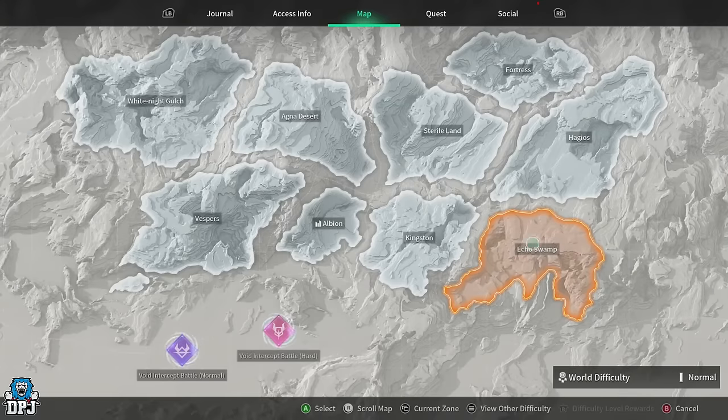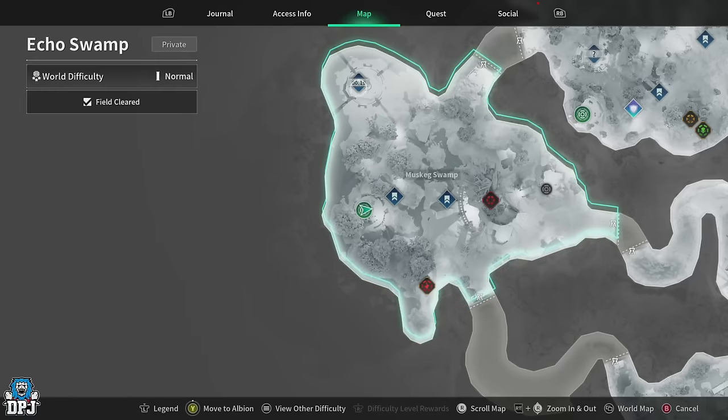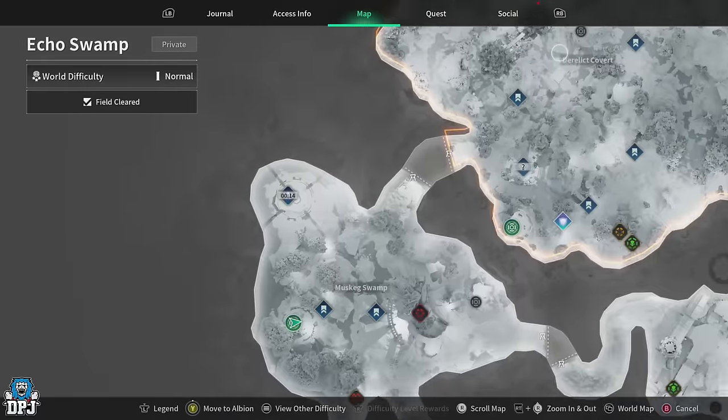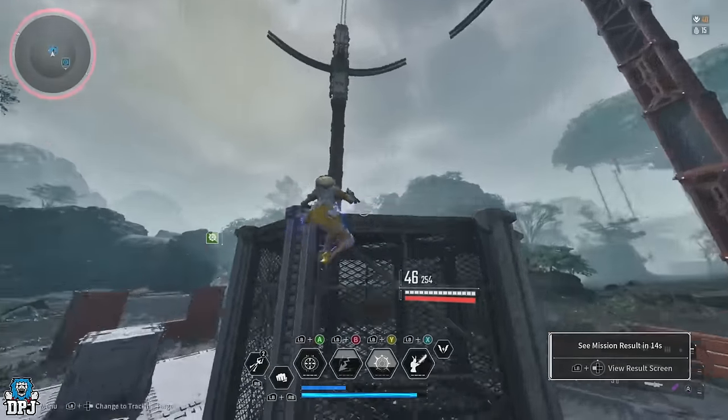The next material you need is macromolecule biogels. To get these, you want to be farming the Sundry commissions on Echo Swamp. Rotate between the two or farm the same one repeatedly — it's fast and reliable.